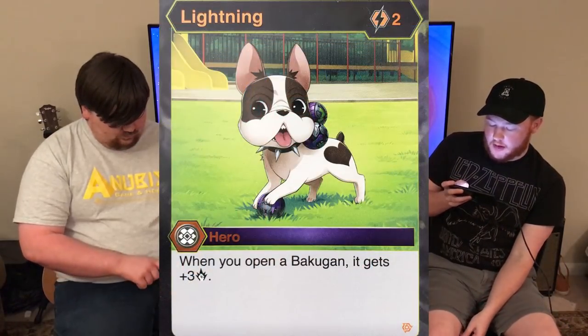The new Strata is a three-cost Chaos hero — your heroes cost two energy less. Fantastic card. A quick note: Bakugan differentiates play sets based on set number, not name. So there's a new Shun, new Dan, new Strata, new Lightning, new China. New Lightning is a better China — two cost Darkest, when you open a Bakugan get plus three damage rating. China only had synergy with Sacrifice, and it was only plus one. Lightning stacks with re-rolls.